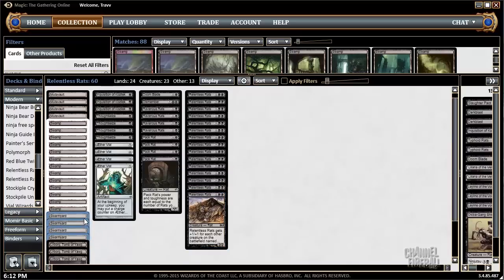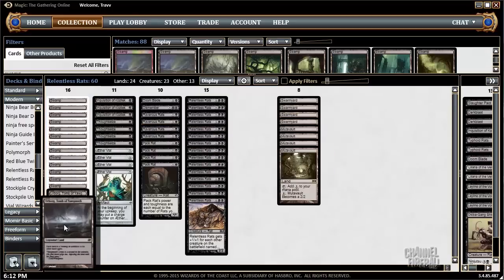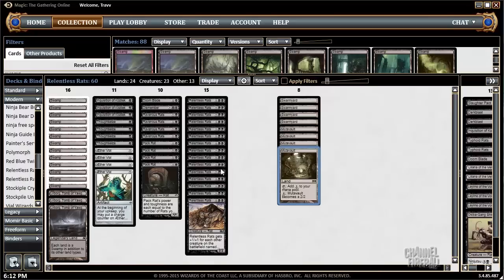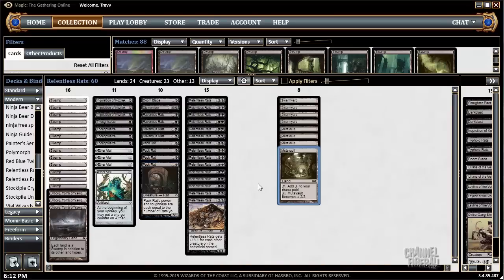This deck, I'm also playing 4 Swarm Yard and 4 Mutavault, which is a lot, along with Urborgs to make these into black-producing lands. We know the power of Mutavault — it's great for pumping Pack Rat, but maybe more importantly gives us things to do on the 5th turn. We play Relentless Rats with 2 mana up for Mutavault.